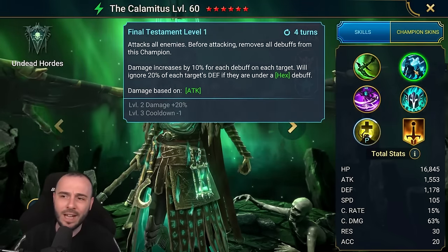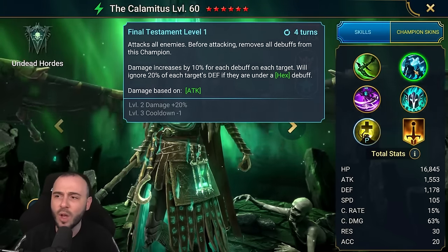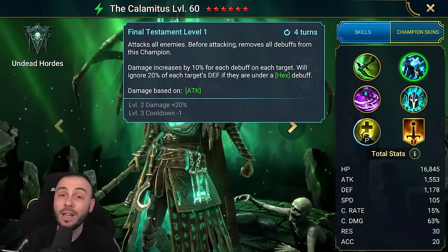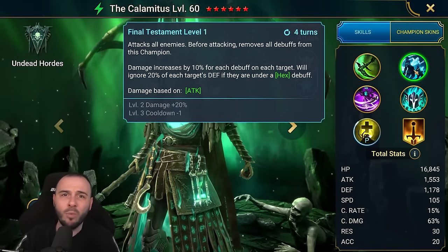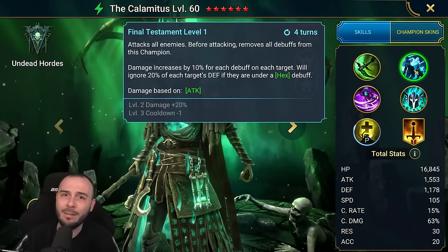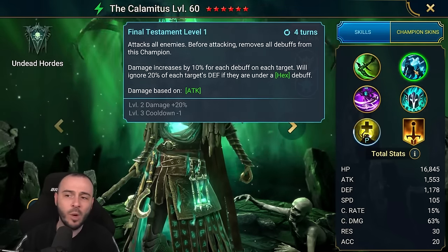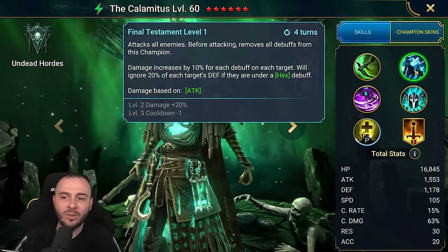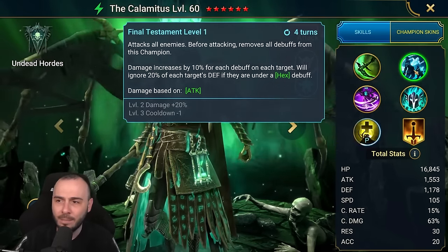Then you have the AoE — attacks all enemies before attacking, removes all debuffs from the champion, damage increases by 10 for each debuff on each target. You're usually gonna have 6 plus debuffs on the Hydra heads, so this can be really, really nice. And of course, will ignore 20% of each target's defense if they are under a hex debuff.